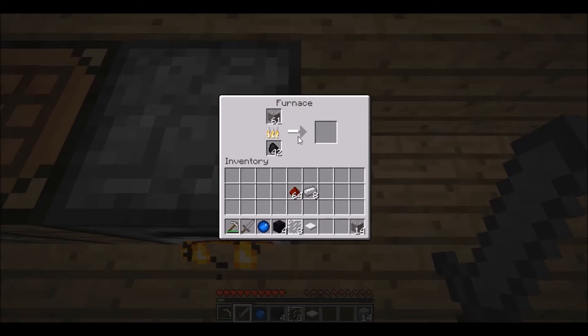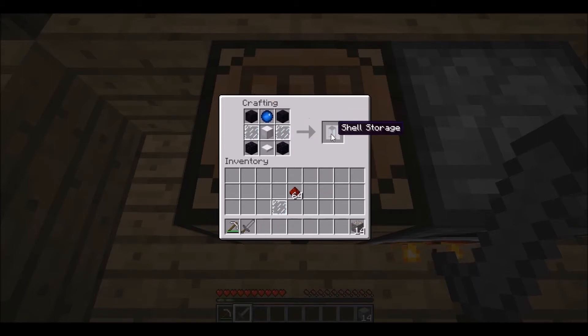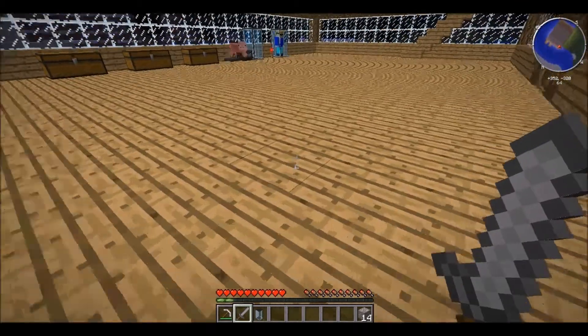Just need one more piece — and bingo. Lock of iron. Pressure plate. Glass. Glass. Obsidian. Obsidian. Obsidian. Obsidian. And sink core. Shell storage. Lovely jubbly.